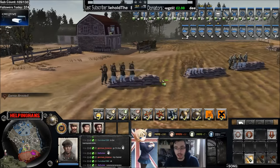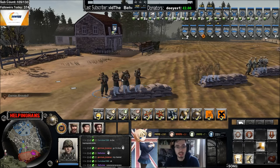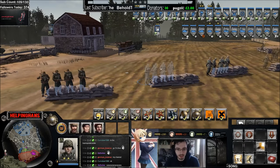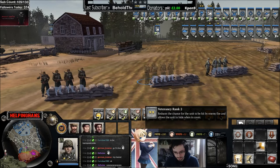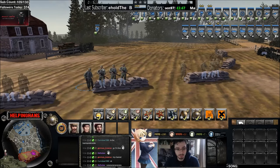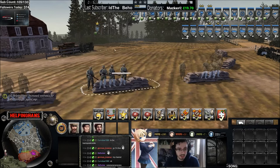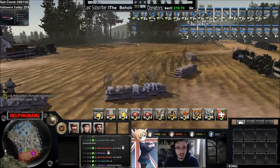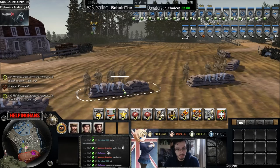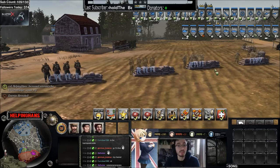Next on to the OKW units that can camouflage. Jaegers at vet one and zero do not gain from camouflage - they only unlock the camouflage ability at vet two, as seen here. The same thing applies with Fortune Jaeger squads. At veterancy zero, and even at veterancy one, they still don't gain camouflage. But a Fortune Jaeger squad with vet two immediately gains their camouflage. So only these two - the Jaeger and the Fortune Jaeger squad - gain camouflage at veterancy two.